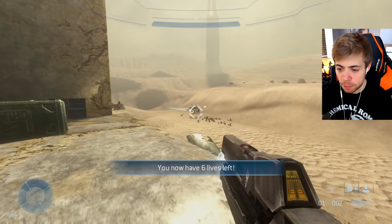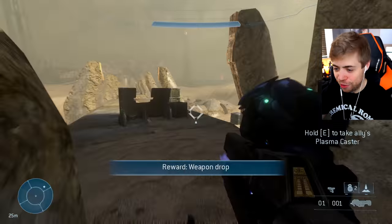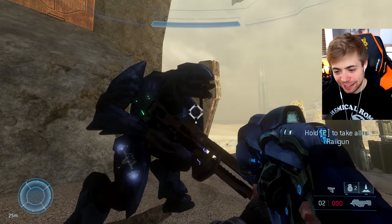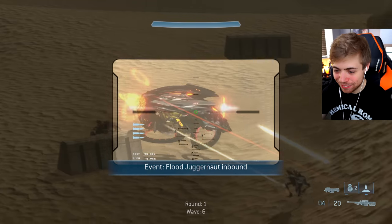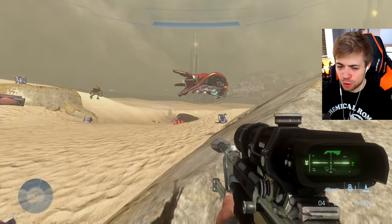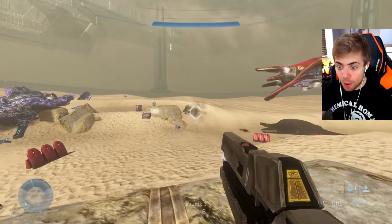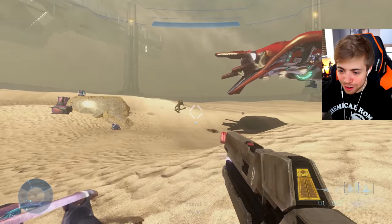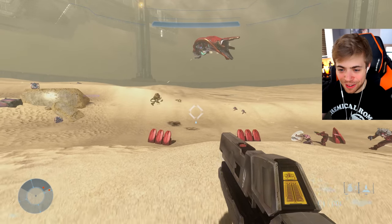Let's do something we've never done before and use the Rail Gun against infection forms — and shock horror, it shreds them. That Zealot's in the machine as well. Whatever that Forerunner vehicle is, I need to try that out. The Juggernaut — what the hell?! The ground just shook. I did not know the Juggernaut was in this. Seeing the Banished turn and fight him looks so cool.